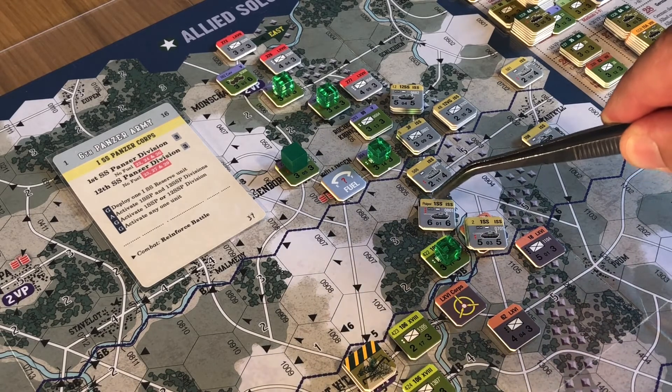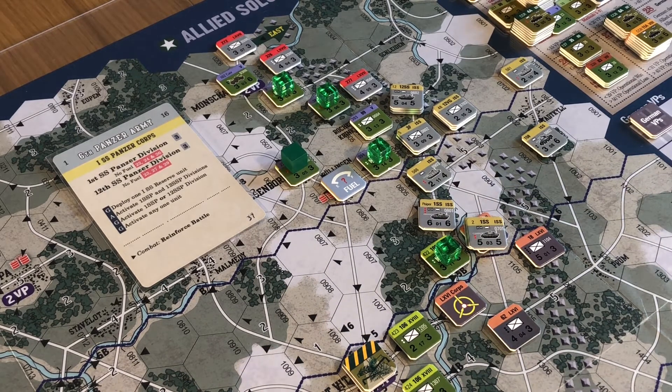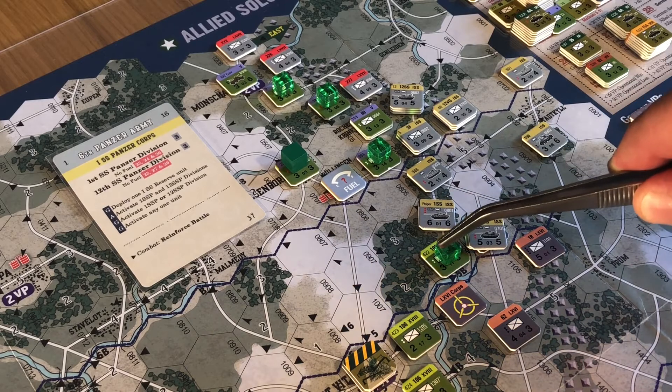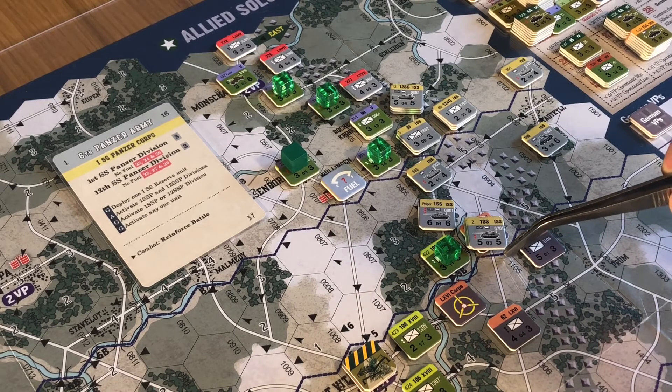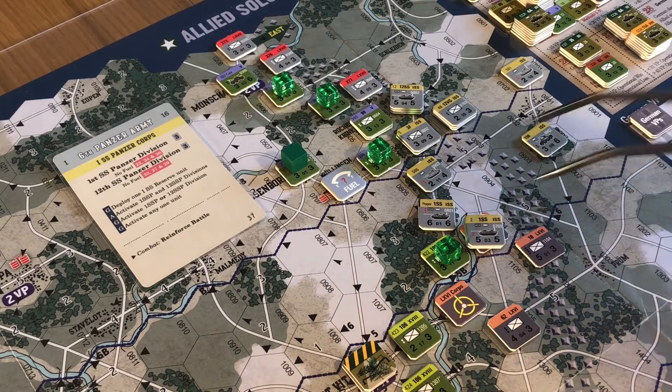Now we're going to look at German attack determination. Piper is the lead unit - selector number one - and he can only attack this hex. We're counting the strength of this which is six. We're counting these two units. We're not counting the 66 core unit underneath because he's not active. If we had assault coordination in the support card box we would add that to the situational strength, but we don't have any other cards.